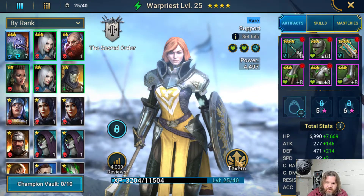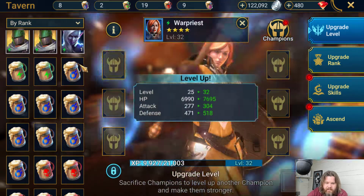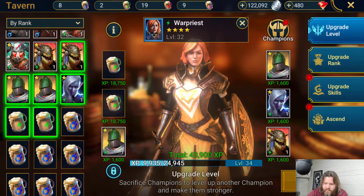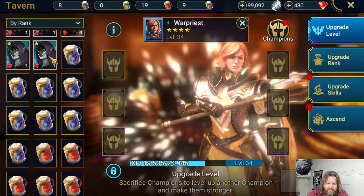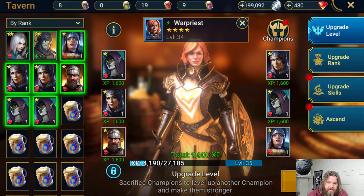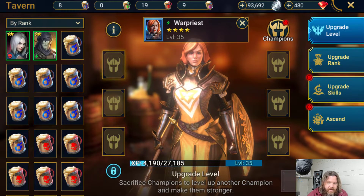True no fear here — let's just use our potions on her. What's the point in saving this stuff? You never know if we'll get another champ, so let's just throw everything we can at her. Now we're talking.